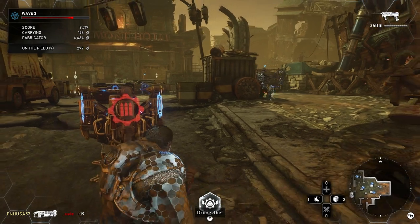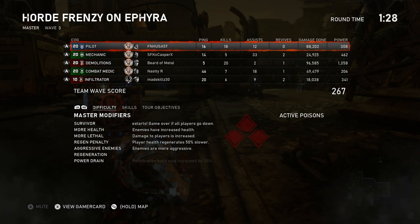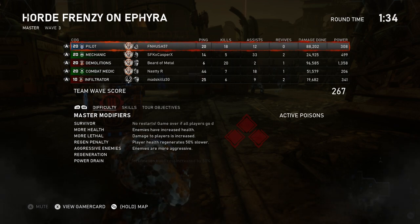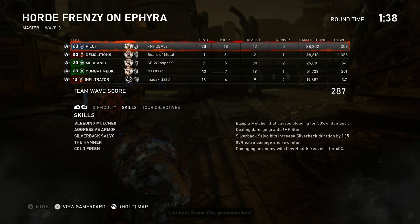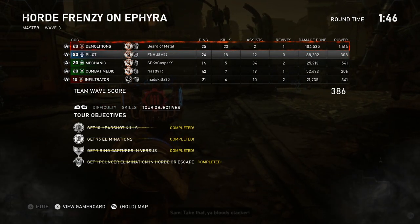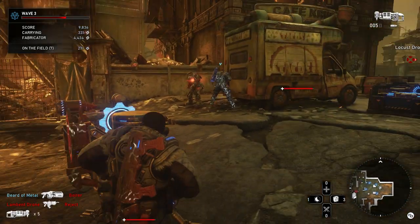This map is just really slow with more aggressive enemies on. We're on master difficulty with survivor, more health, more lethal, regen penalty, aggressive enemies, regeneration, and power drain. For my skill cards, I have the bleeding mulcher, aggressive armor, silverback salvo, the hammer, and cold finish. My tour of duty objectives are already done.